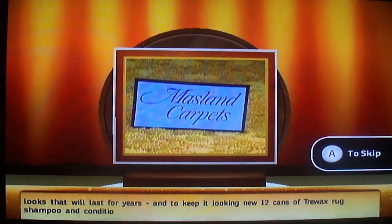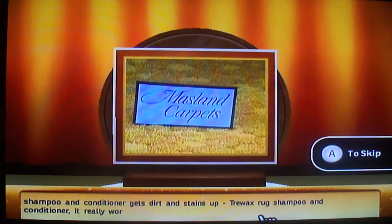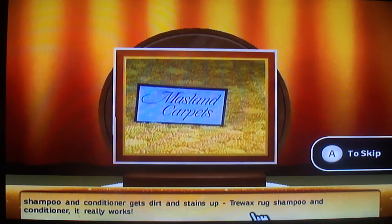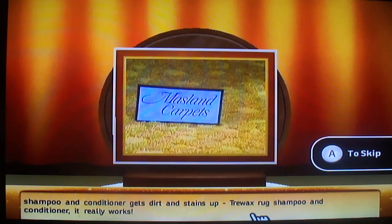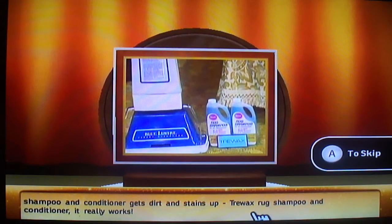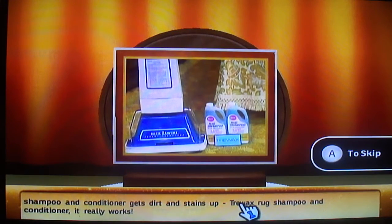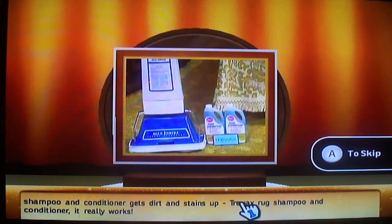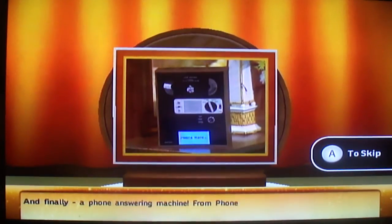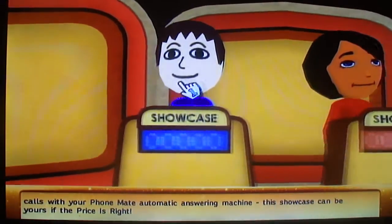And under all this lovely furniture, there's carpeting — 20 square yards of Maslin's Inner Circle Carpeting, a subtle circling pattern made of Kamaloc nylon. To keep it looking new, 12 cans of Trowax rug shampoo and conditioner. And finally, a phone answering machine. I will pass.